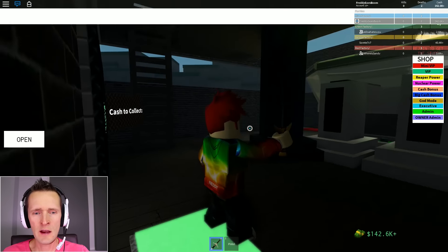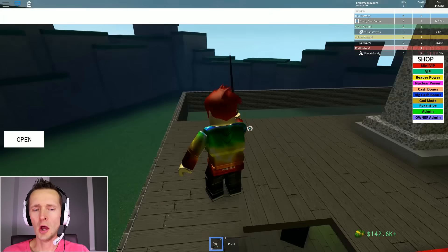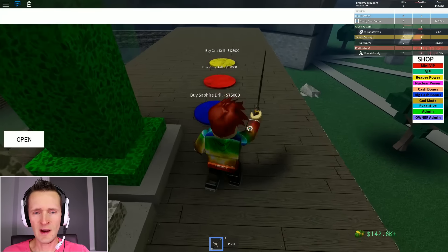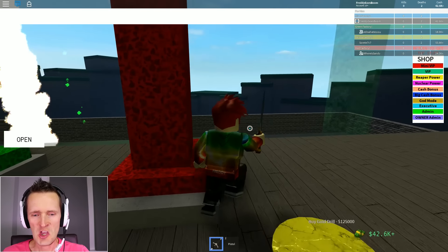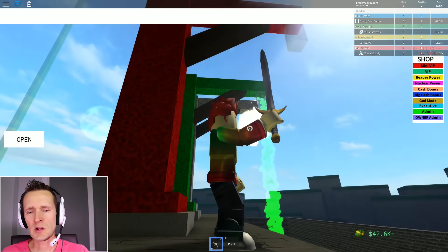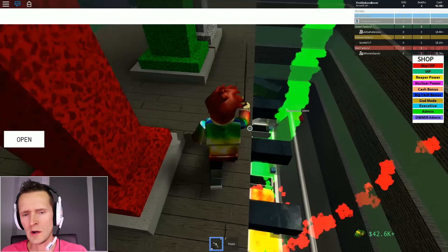83 more thousand - I have so much left! Let's go Freddy, you can do it. Buying one for 75 and then one for a hundred thousand. Let's see what it drops - red smoke and a cube. This must be so expensive.